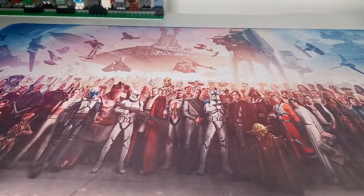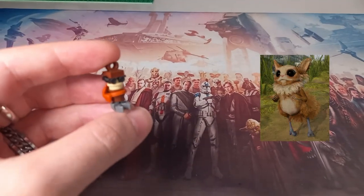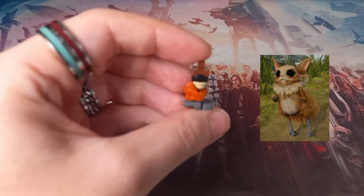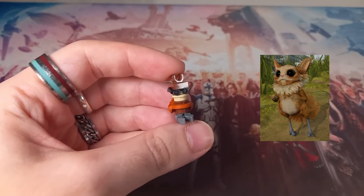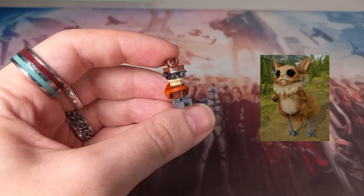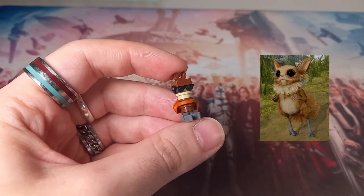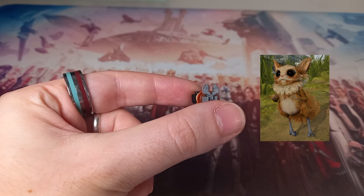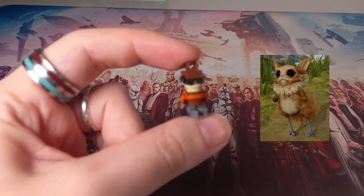The next one is from Jedi Fallen Order — it's one of the little Boglins, I think they're called. They're these fluffy creatures; I'll put them on screen so you can get a comparison. I've used an orange beard to represent the bushy tail and tried to build it as accurate to size as I can. You've got roller skates for the eye, similar to the recent Garandong chess piece I made for my Star Wars chessboard. You've got two little ears represented by a clip, and two mechanical hand clips with bars to represent the two little grey feet at the bottom of the Boglin.